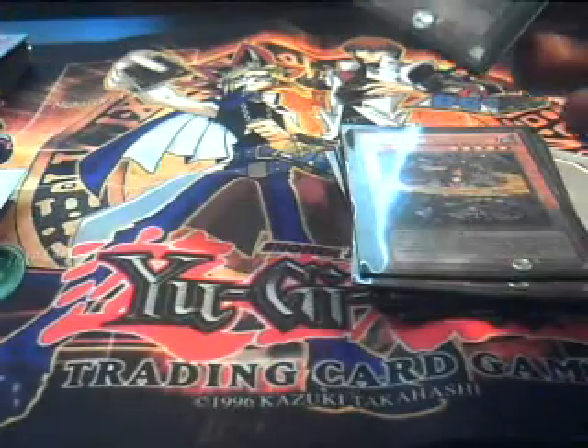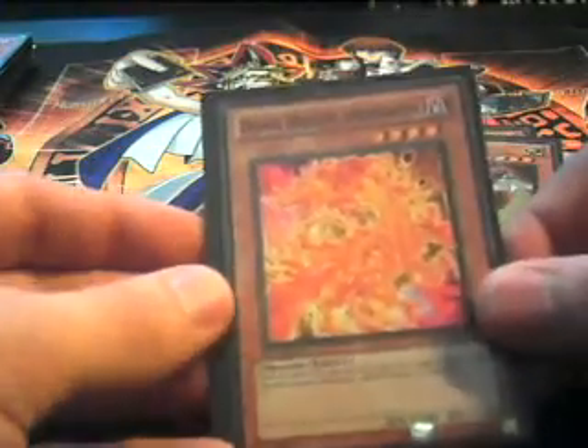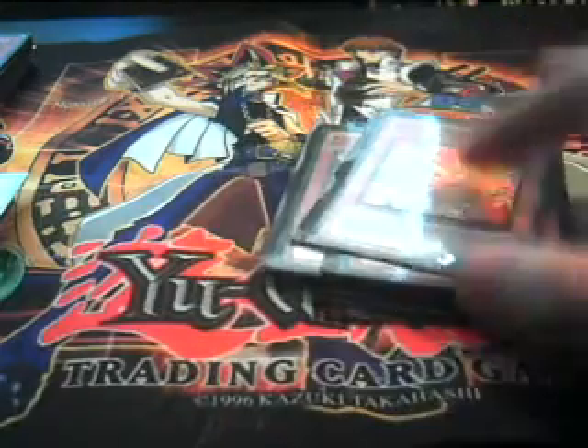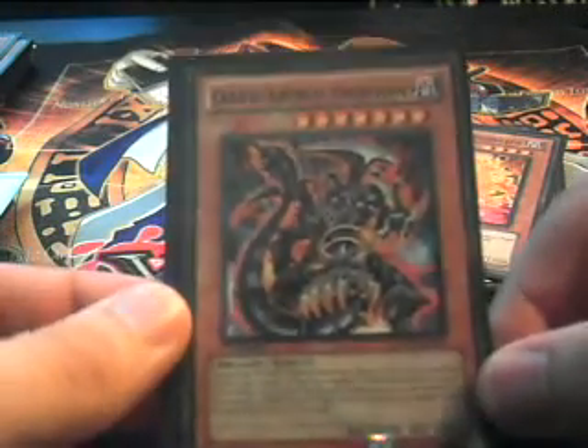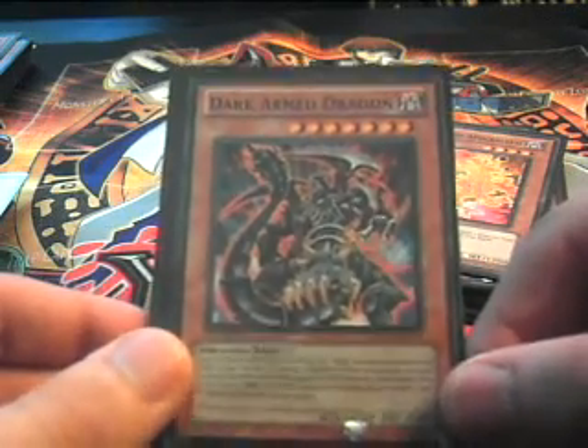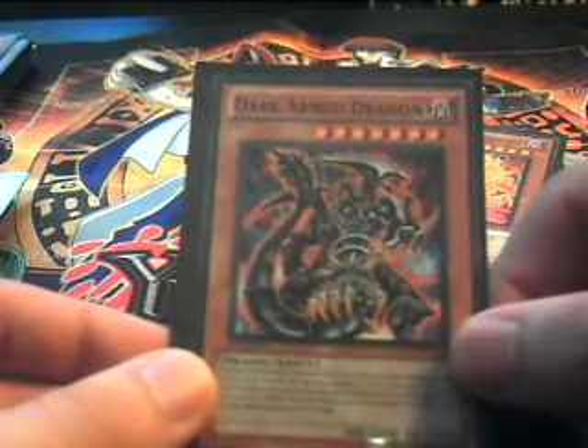Then we have two Dark Flared Dragons. I only play two — it's a decent card, kind of like your Foolish Burial. Then I play two Eclipse Wyverns. They're Level 4s and you can Banish your Red-Eyes Darkness Metal Dragon. I only play two because there's really only two targets. One Divine Dragon Apocalypse — it's a good card, you can get Dragons from your Graveyard with it. And of course Dark Arm Dragon. This card is pretty broken and really easy to get on the field because the deck's Graveyard is very manipulative. You can take control of it.